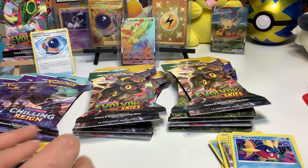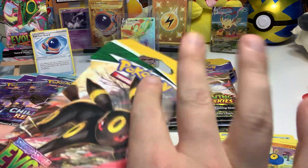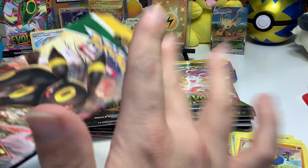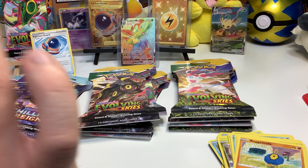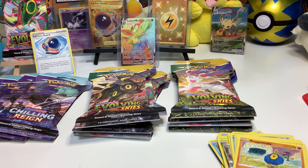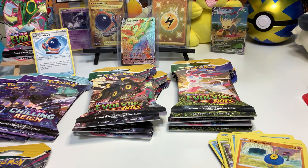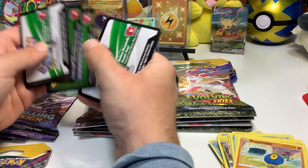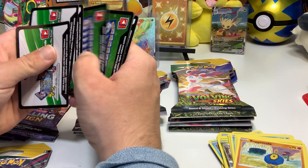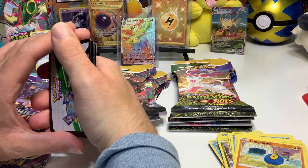I'll open up one more and then call it a video. We got the Umbreon pack right here. It's just crazy how many white coat cards I've actually been getting. Let me check — white coat card, white coat card, white coat card, green coat card, green coat card, white coat card, white coat card, white coat card. Five out of seven were white coat cards, guys. I'm telling ya — these individual boosters.